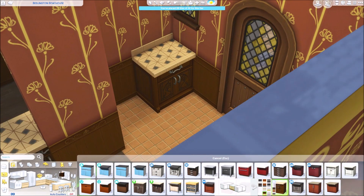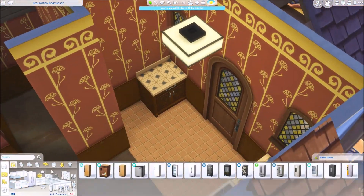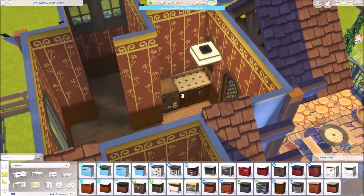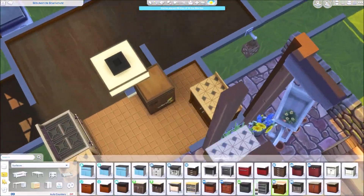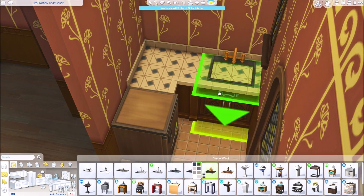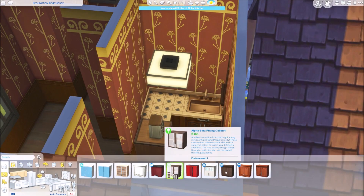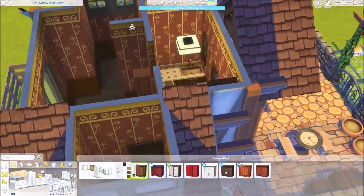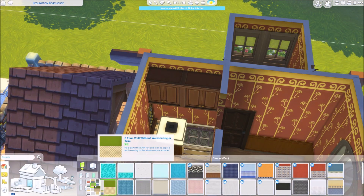I used a lot of stuff from throughout the packs. Realm of Magic came in handy really well — and if this wasn't in Brindleton Bay, it could easily fit in Glimmerbrook too. There's nothing overtly fisherman about this cottage; it fits the vibe I was going for. I could have added a boat outside, but it would feel kind of weird to have a boat near the house when the ocean is right there.